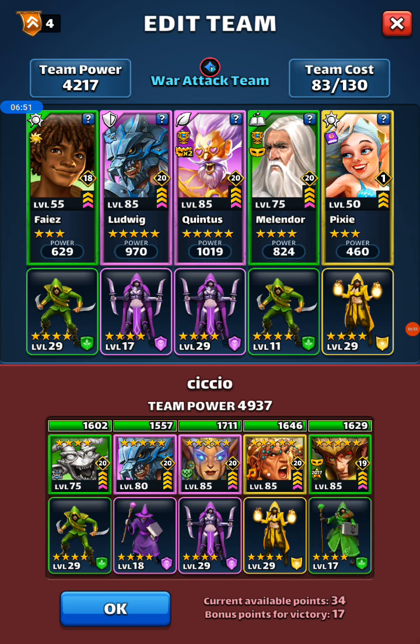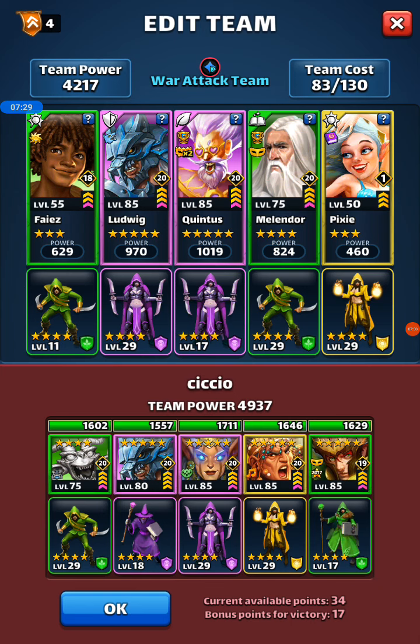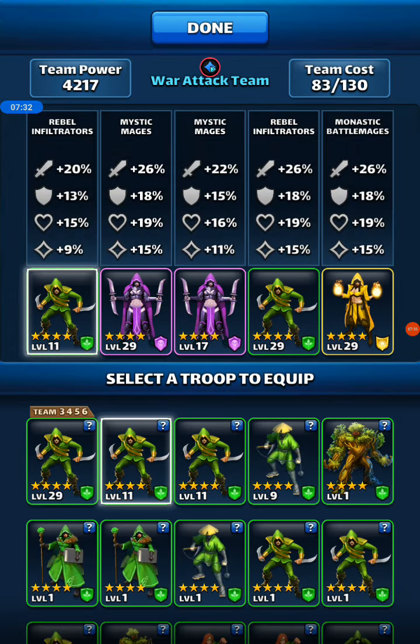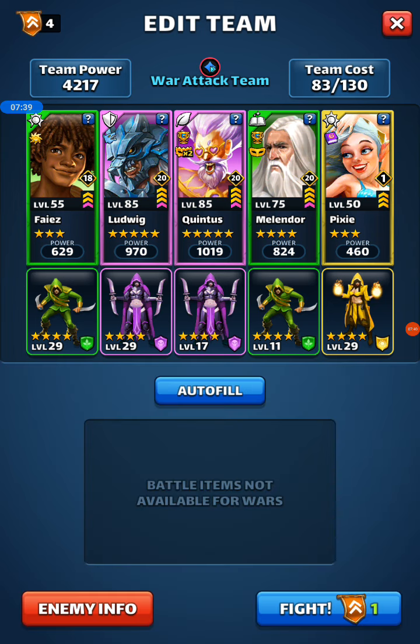I took forever to choose this team. I haven't used it before — you can tell from the fact that Pixie doesn't have emblems or limit break, I wasn't really planning to use it. But I think the combination of Fires, Ludwig, and Quintus is enough to get the mana machine going and win the game on its own. Having a third colour was worth doing here. Troops look alright — though I'm expecting this to be thrown back at me for taking too long. Let's put the 29 on Ludwig — happy with that since he's going to have to take quite a bit more damage.